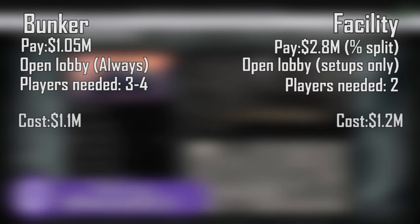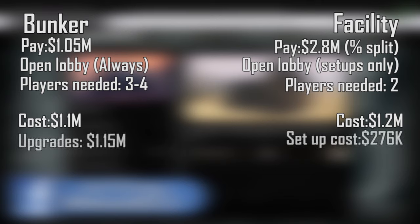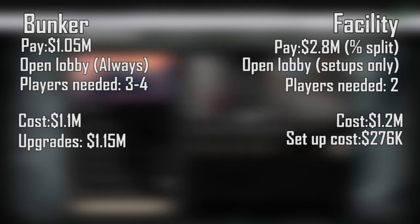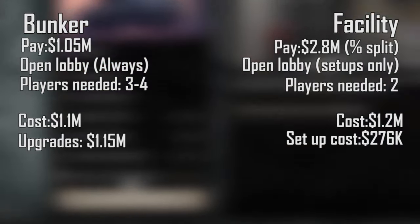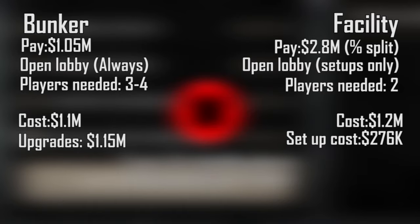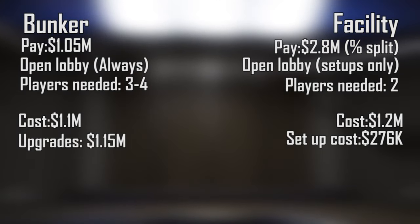Quick recap: cheapest bunker is 1.1 million, cheapest facility is 1.2 million. Bunker needs upgrades — total upgrade fee is 1.15 million. Facility needs no upgrades, but you do pay a setup cost for each heist, totaling 276,000, and that cost applies every time you repeat a heist. Bunker upgrades are a one-time fee. Total bunker payout: 1.05 million. Total facility payout: 2.8 million, depending on the split. For the bunker, everything must be done in an open session; for the facility, only setups require an open session — everything else can be done privately.